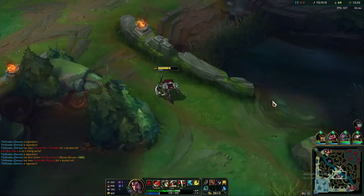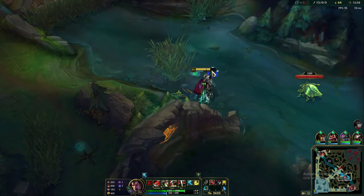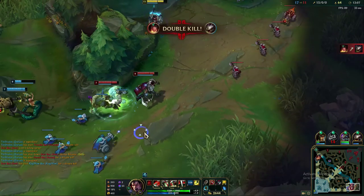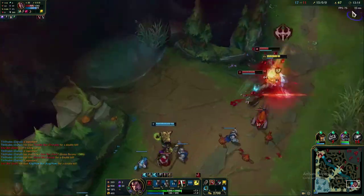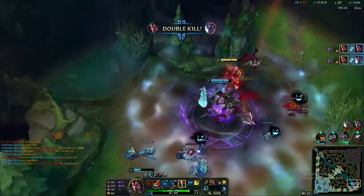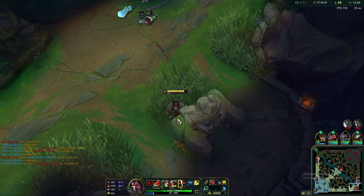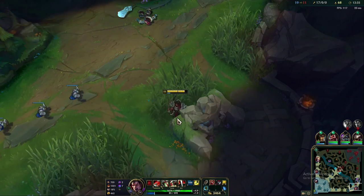Let's go get one more double kill in the bot lane. We pop Ghost to catch up, auto-attack W, pull him in, Q for healing, get five stacks, and there's the double kill with R. Guys, play Darius. Learn his abilities. Learn how to stomp early games and carry the rest. Leave a comment below letting me know your first KDAs. Follow the easy guide: E, auto-attack, W, Q and find success. I'll catch you in the next one.